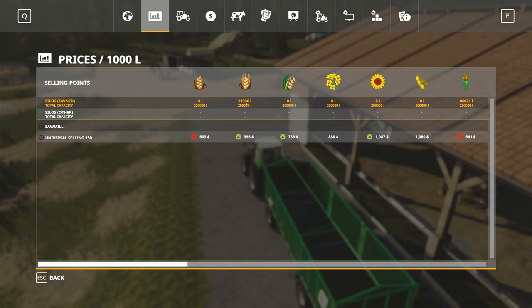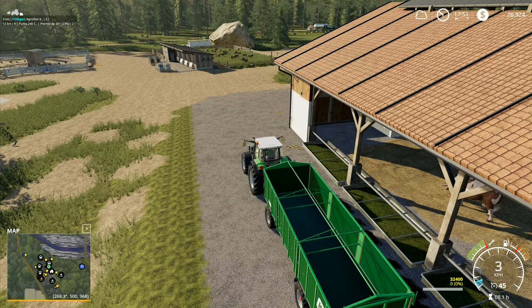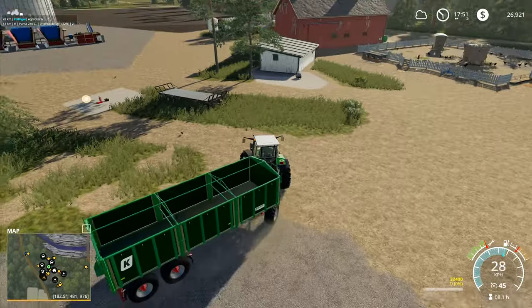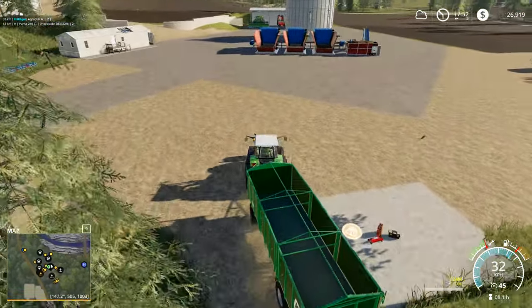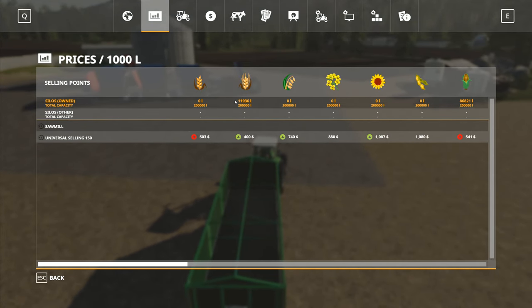I've only got 11,000 litres of barley, I've got corn, and I've got no protein crop - so we're basically waiting on the next harvest. Wool at the moment is 667. I've got quite a bit of wool over there but at 667 I have no interest whatsoever in selling. I've got 11,000 there, almost 12,000 barley.